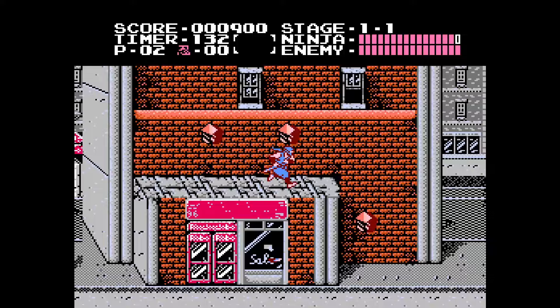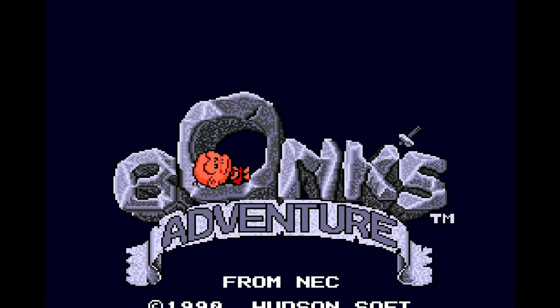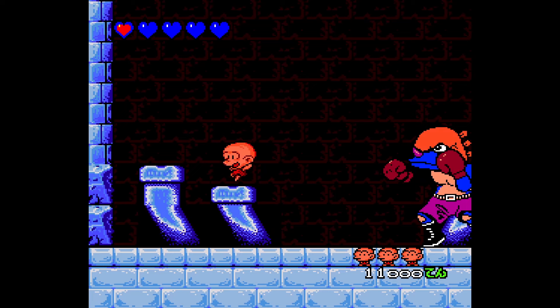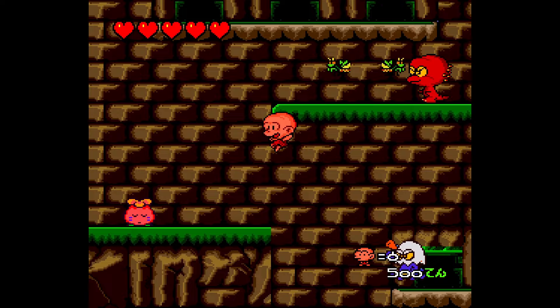In 1989, platformers looked like this. But Bonk's Adventure, coming out at the tail end of 1989, looked like no other platformer before it. Huge sprites, high fidelity music, and no flicker. It was the next step in the evolution of the genre. Bonk was one of the first games in the dawning era of 16-bit titles — games that ran on the newest generation of systems that were just coming out at the time.